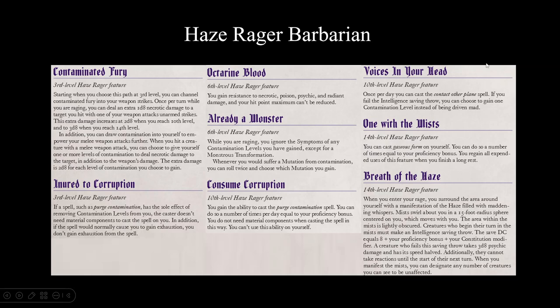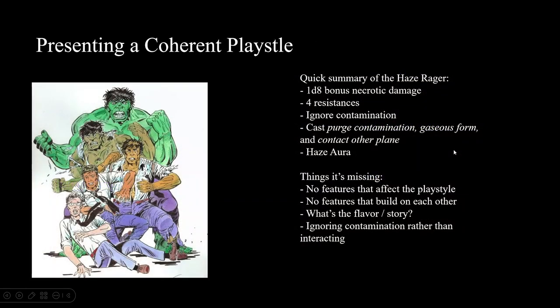Here is the entirety of the subclass - feel free to review it, but we're going to go through it one step at a time. One thing I keep coming back to is: present a coherent playstyle. When you give your player a subclass, the class itself will probably already present a good approximation of what you expect to be doing. For instance, any cleric - regardless of subclass - you can expect them to cast Spiritual Weapon at third level and Spirit Guardians at fifth level.